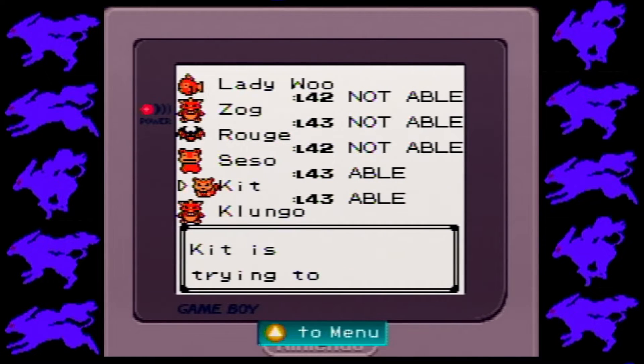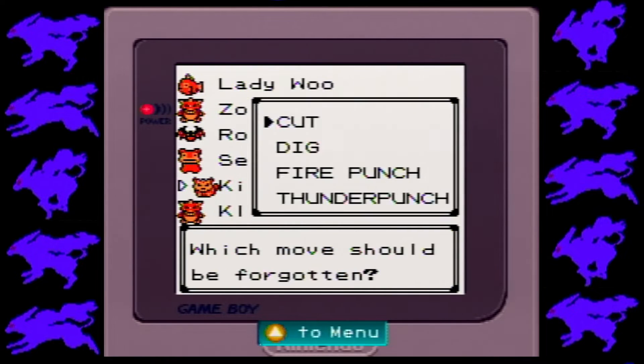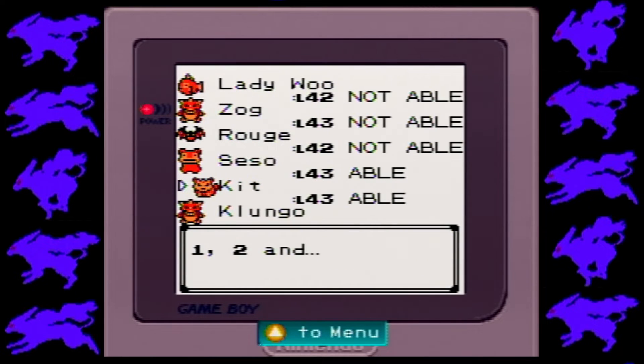So we're gonna give it to Kit first, because Kit will naturally learn Flamethrower, but not until like level 65, and frankly we probably won't even get Kit to level 65 by the end of the game. So we'll go ahead and get rid of Fire Punch for Flamethrower. There we go. And we get Flamethrower. Perfect.